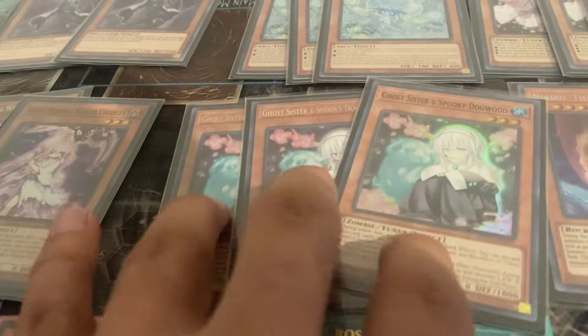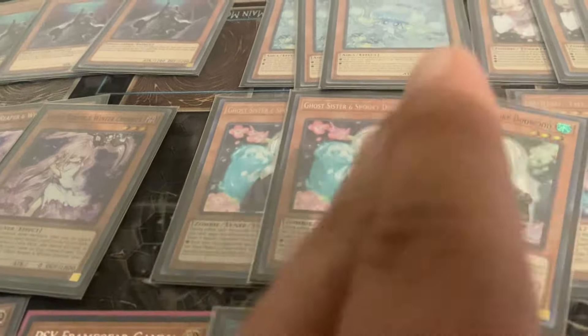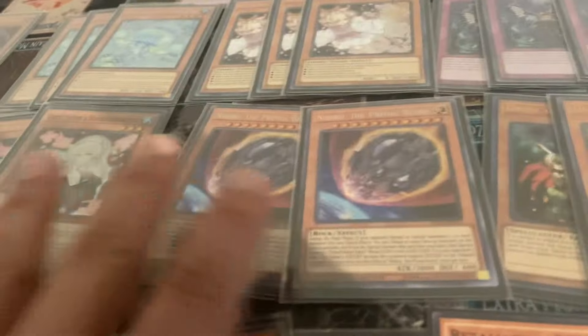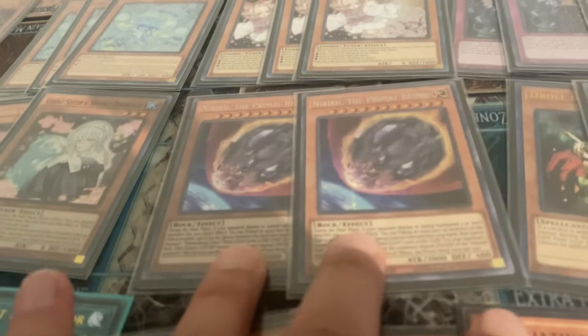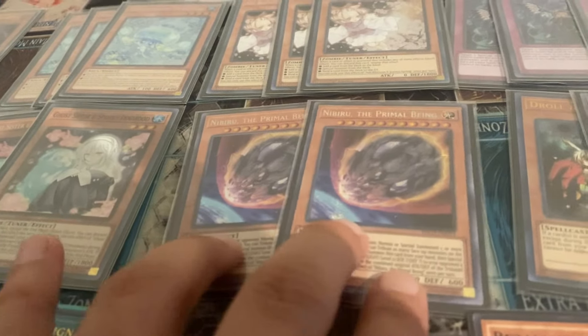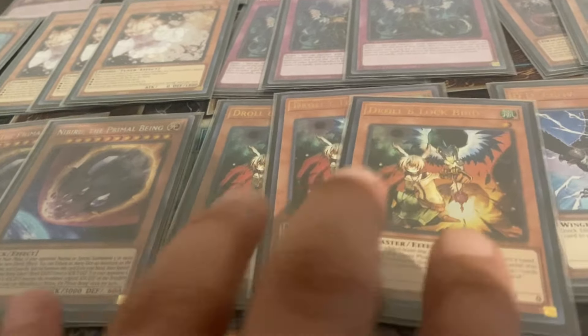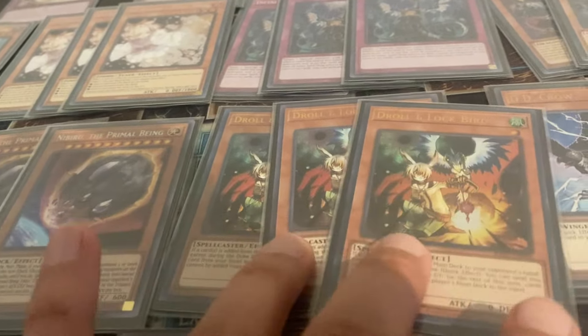Effect Veiler — yeah, state, main deck staple for most decks. Ghost Reaper — very underrated, play it if you want. Maxi C and Spooky Dogwood — personal preference, very good in the side. Nibiru — 50/50 but very very strong. Droll — same thing, 50/50, very strong; maybe don't max out, maybe main deck two or side deck two.